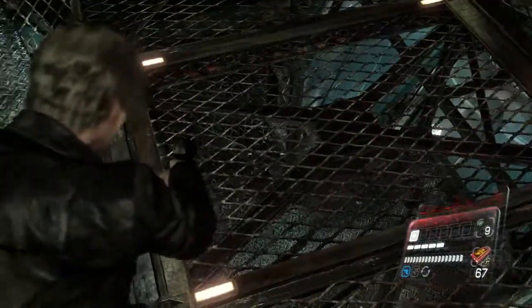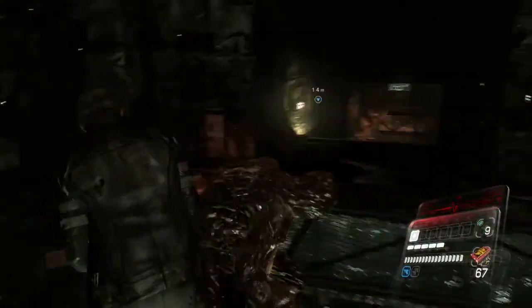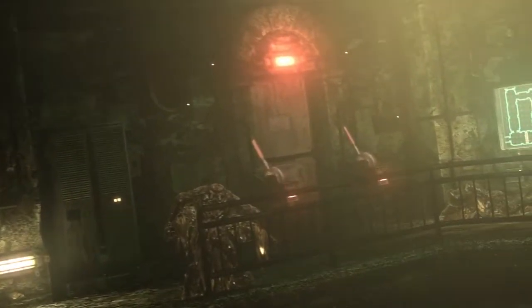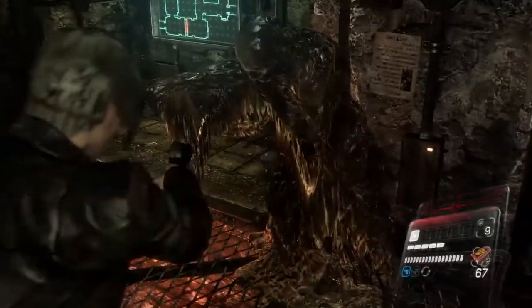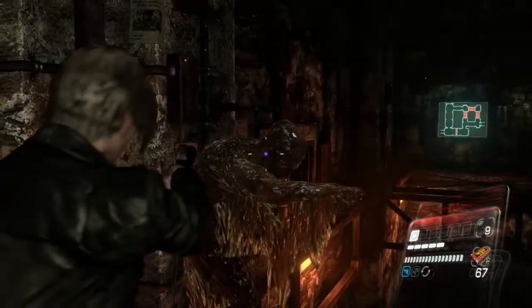A zombie dog in a cage — presumably there to indicate that the zombie dogs have something to do with the origin of this facility. These things look like frozen people in action poses — this guy looks like he's reaching for someone. Quite a bit of Weeping Angels about them, really.